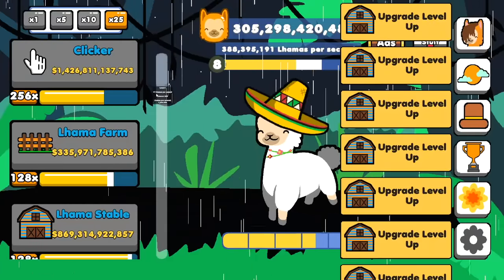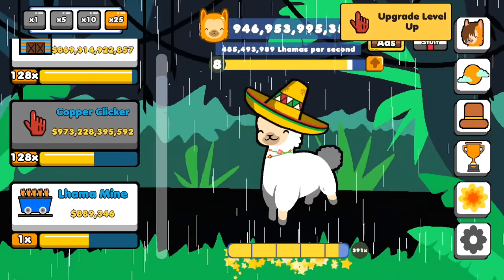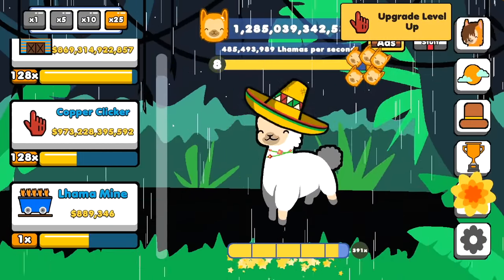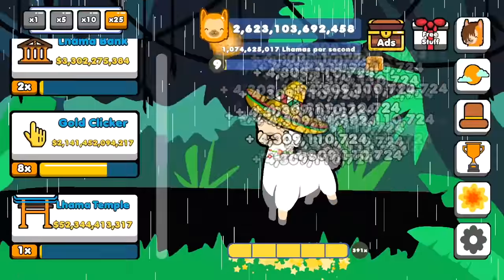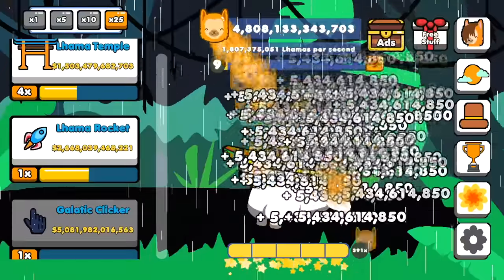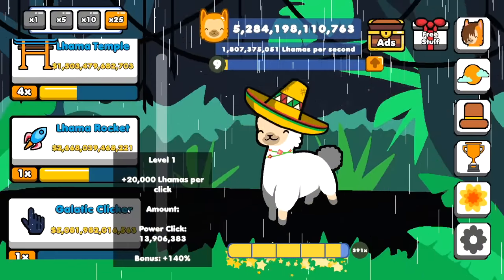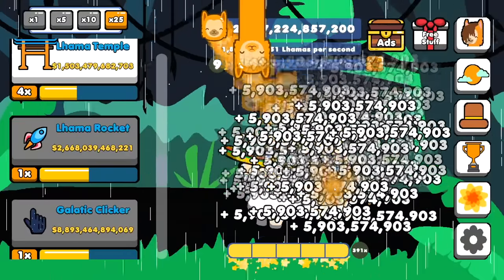Can upgrade the llama stables and farms. Click for a little bit here. I can upgrade the copper clicker some more, giving me 3 billion per click. Another level up — let's do 35% more llamas per click again. It's almost up to 4 billion now. I love when things get stupidly broken, because now it's 5.5. If I just do this for a second, I can buy 25 galactic clickers — so now I'm at 5.9 billion per click.